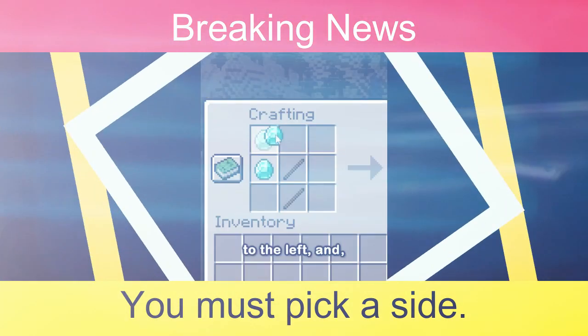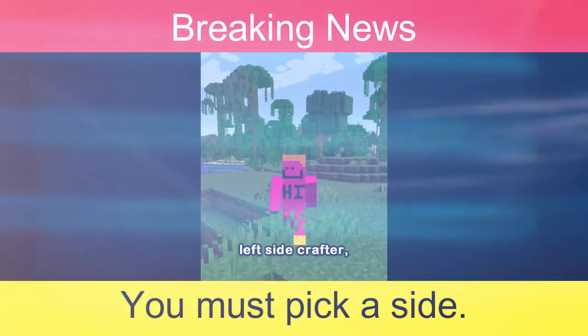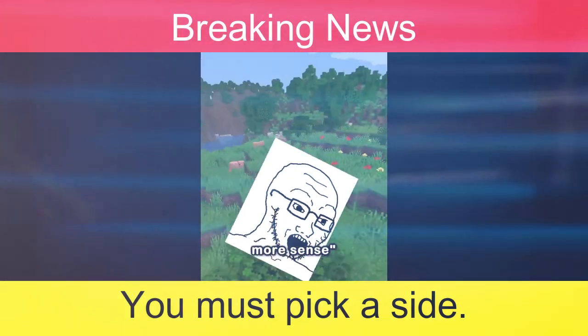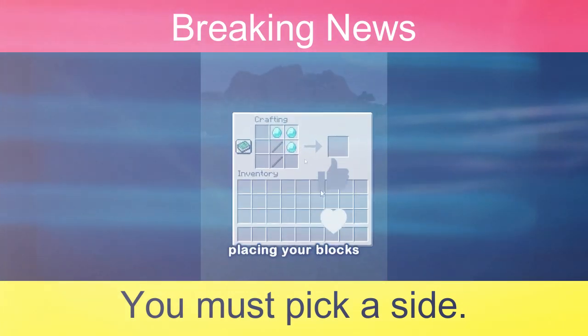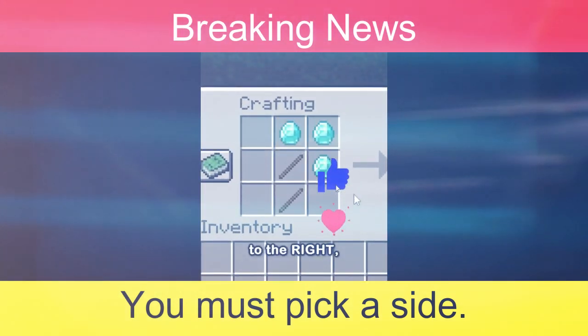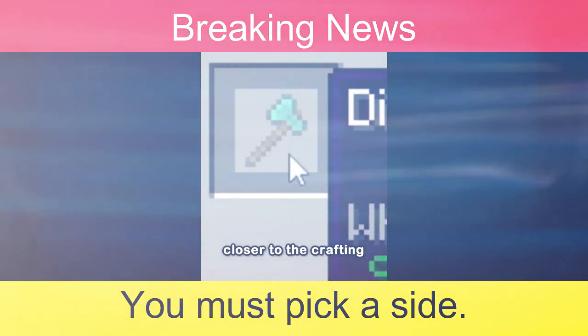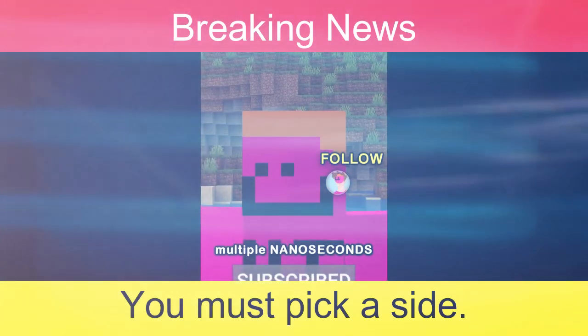You can make the axe in two ways: to the left and to the right. The average left-side crafter will say the sprite faces the left, it just makes more sense. But the right-side crafter will know that by placing your blocks to the right, your mouse will be closer to the crafting box, saving multiple nanoseconds.